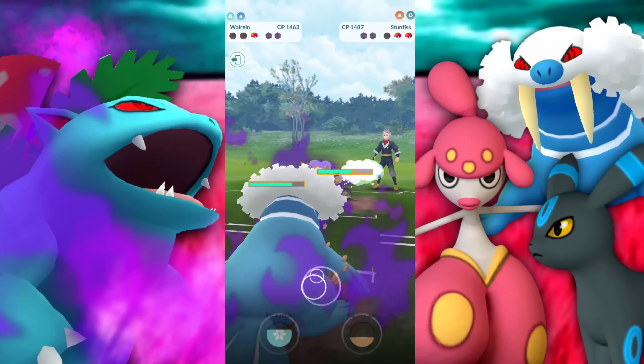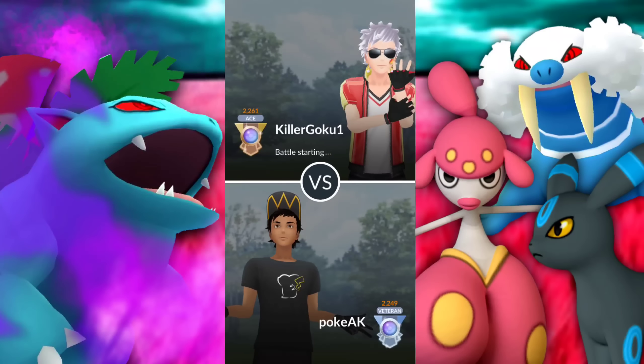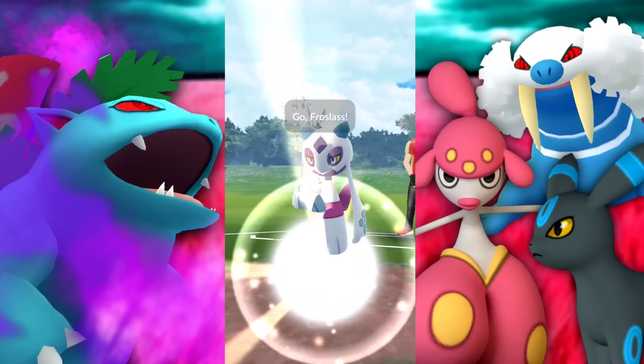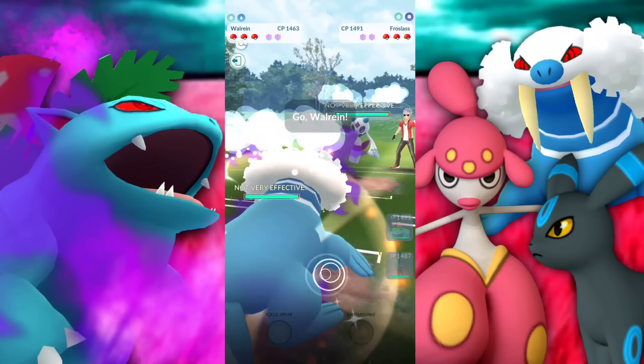Here's where I made my mistake — check this out. I am spamming Icicle Spear just getting ready, they bring in Galarian Stunfisk. If I went for Earthquake and then built up to the next one against that Swampert, I think we could have maybe taken the win. So they rage quit — top left, good game to my opponent. I just wanted to leave that in there so you can see what happens going up against that Skarmory — it really can hold its own still.